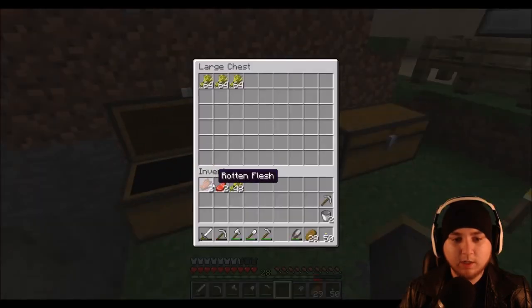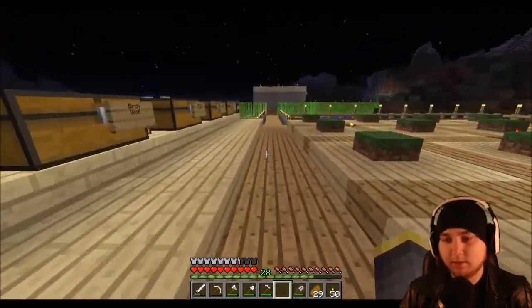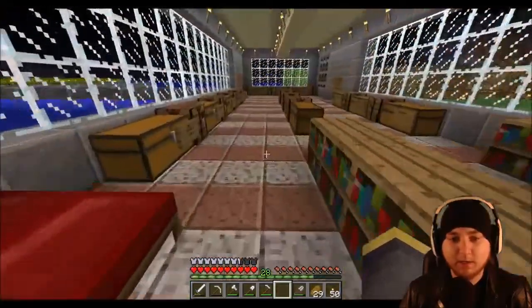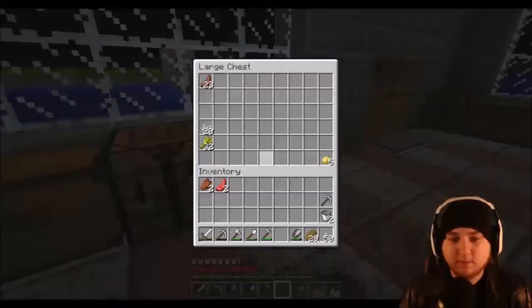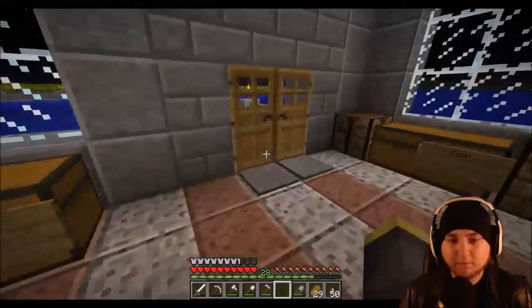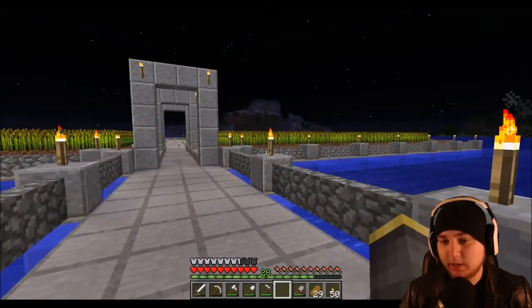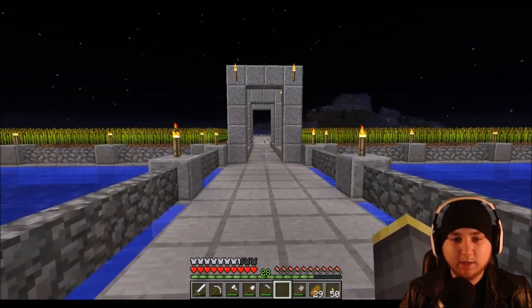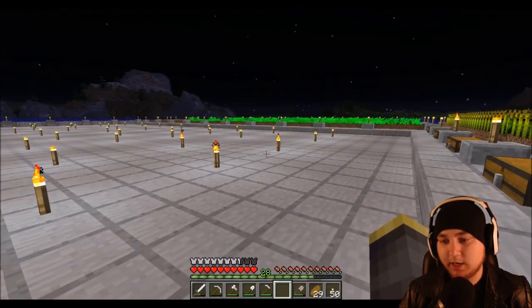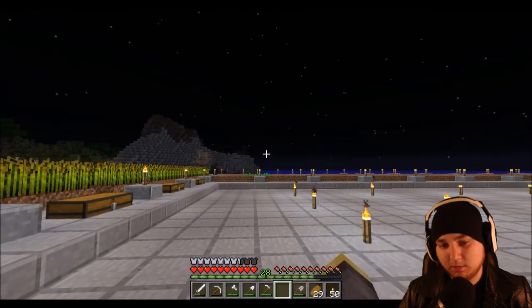Now we're on to the last part of the show-and-tell for today, which is the main base. I expanded things on the platform — I haven't harvested any of the wheat because I have an excess right now. But I did expand further around the sides: this side is carrots, though I don't have a lot going yet. The village gave me a ton of potatoes so I've been planting those.